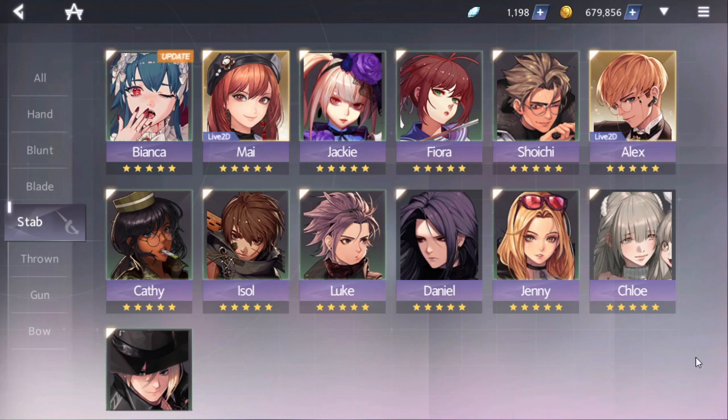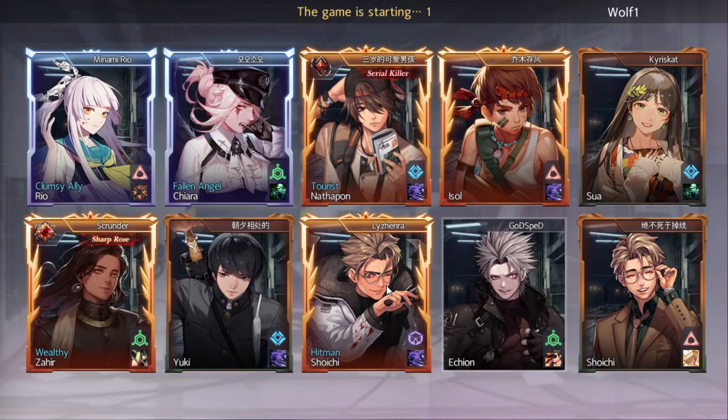To sum up Shoichi: snowball early and mid-game, before and during nighttime, and hopefully end late game as the leader. That's the Shoichi plan. Now let's do a demo - we'll go ahead and play.